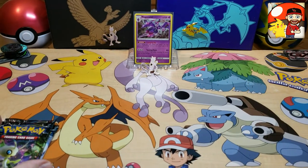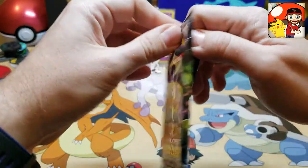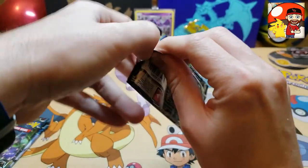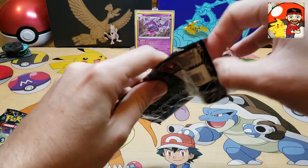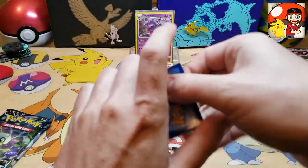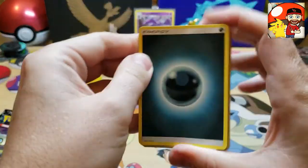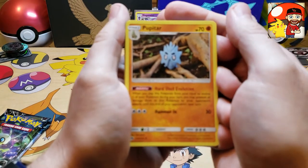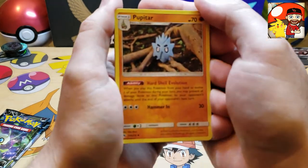That was it for that pack. Let's go ahead into the next one — we have a Celebi Sun and Moon Lost Thunder pack. And again guys, Cory's Nerd Corner is just genuinely a great dude. He has around 550 subscribers right now and he deserves a heck of a lot more than that. He puts out great content, so show him some love and go subscribe to his channel.